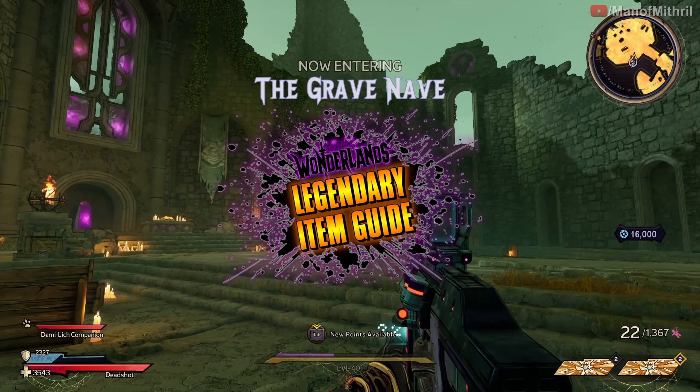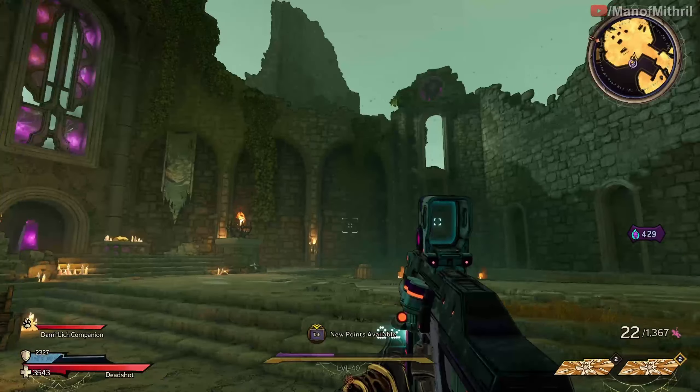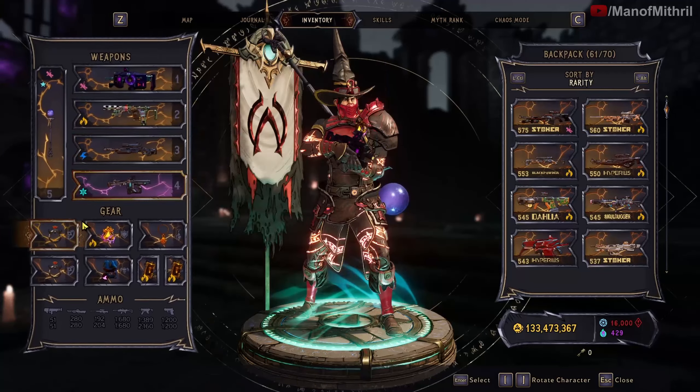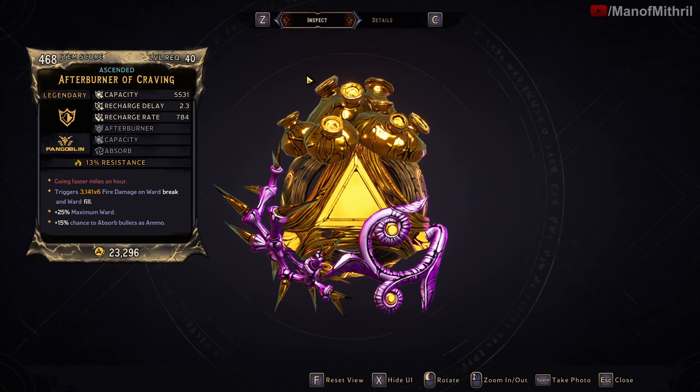This is Mithril back with another Tiny Tina's Wonderlands legendary item guide. Today the item we're looking at is not a gun but a shield - or ward, whatever you want to call it - and that is the Afterburner. Before I go over the item, let me tell you how you can get it. The way to get this item is by being lucky because it is a world drop, so you can get it from any enemy, bosses, mobs, chests, a vendor, or from the Chaos Chamber loot bunny.